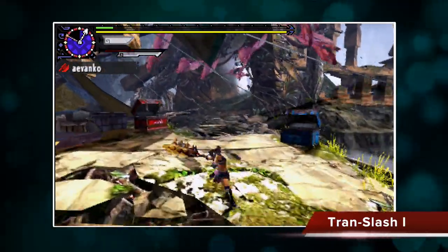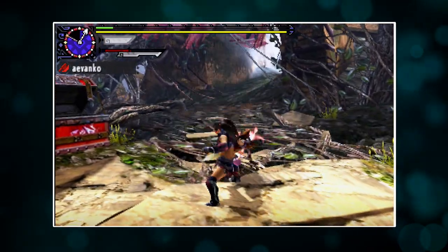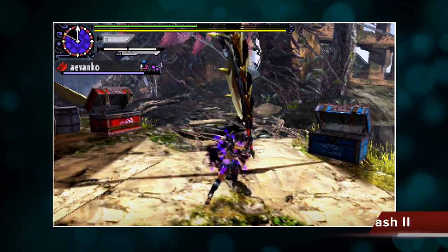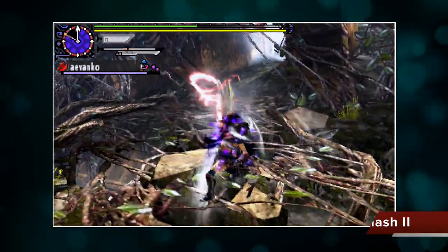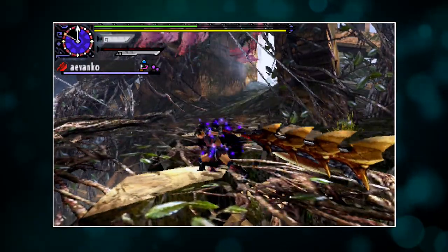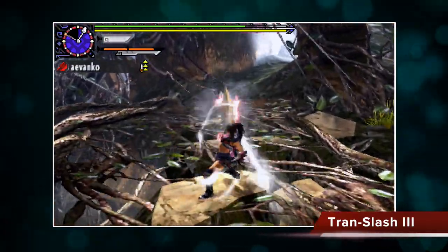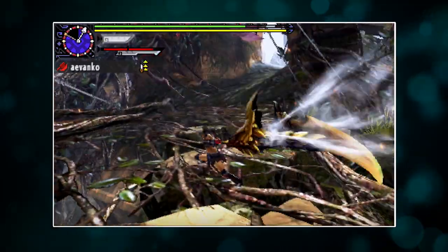This is Trans Slash 1 — honestly probably the most useless art in the game because it's far too long and moves you around way too much. However, you do get a new finisher; when you're in Demon Sword it's much flashier and adds a lot more attack power. Trans Slash 2 and Trans Slash 3 — I've used Trans Slash 3 a few times; it's very powerful, though no one has been able to really measure how powerful because you move around too much. But if you're going up against a large boss who just stands there, this might be an art worth taking.